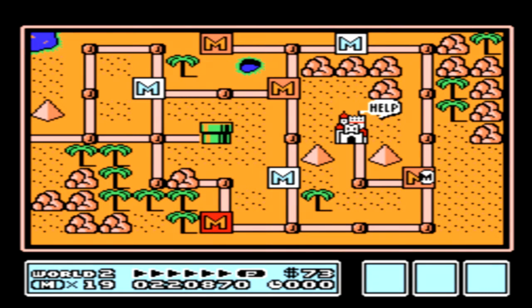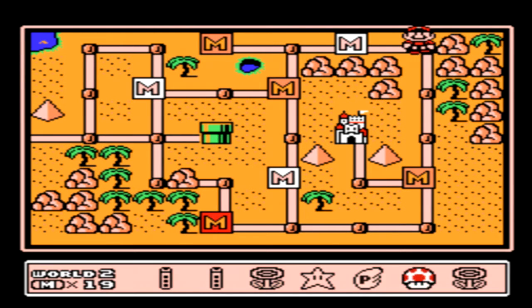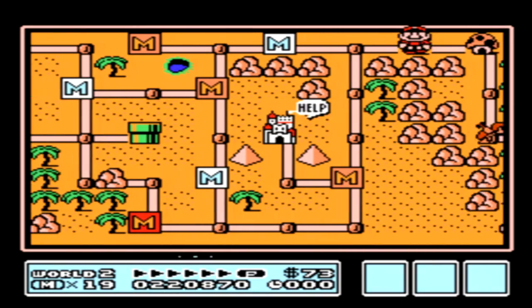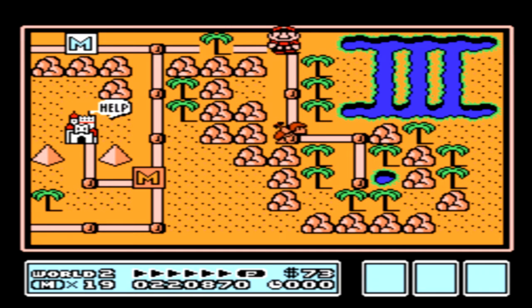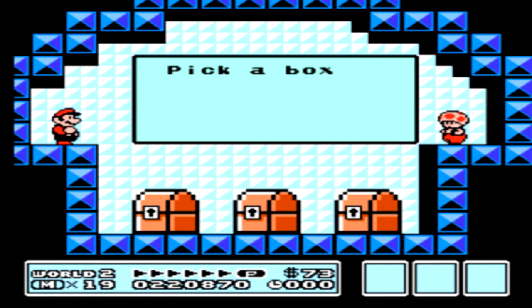There's also another secret in this game that we can get. Make sure you kill that hammer brother that has the hammer we just recently got. Go into your inventory, use the hammer at this particular point — you can go through here. This will show off a secret of the game.